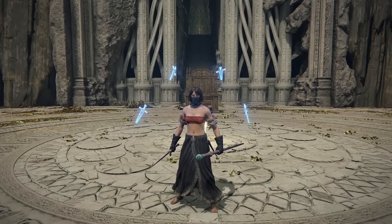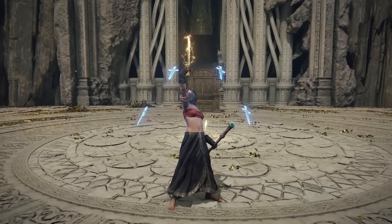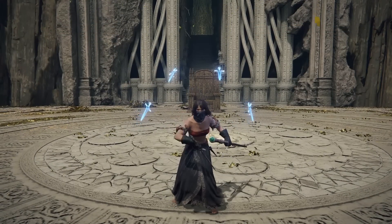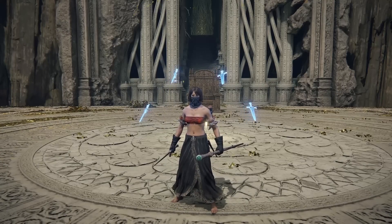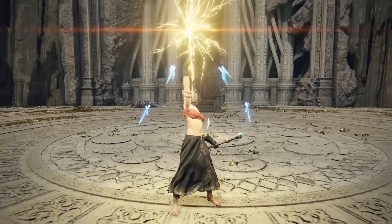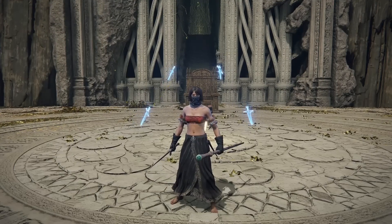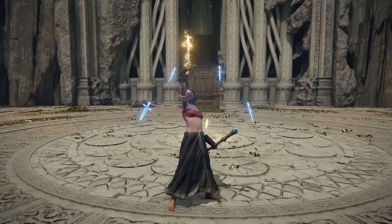Two seconds later, lightning comes down. Oh damn, Thunderbolt, you say to yourself. The ones with the knowledge to recognize the lower intelligence nature of the Academy's Glintstone Staff will say: oh, so that's where the skill points went. A hybrid build of dex and int, because Thunderbolt is a dexterity weapon art. No shields, so unless he hot-swaps, there won't be any parrying.